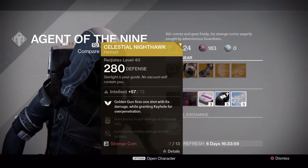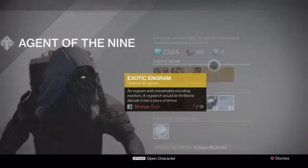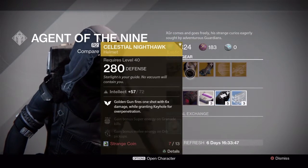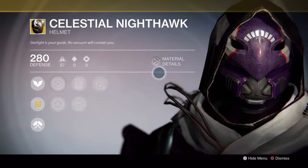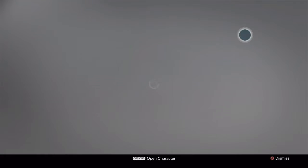Intellect can be 72 — damn, that's not bad. What's mine right now? Mine is Intellect 55. I kinda wanna get that; I might have to snag it. Here's what it looks like on my character with my purple shader — I kinda like it. They have the purple and red; nice combo.